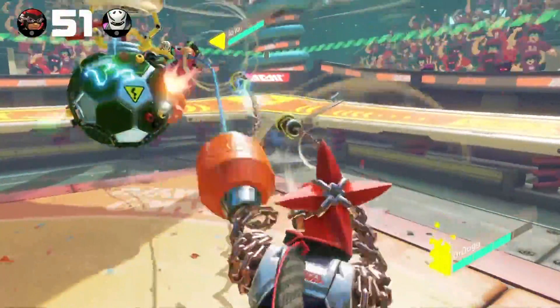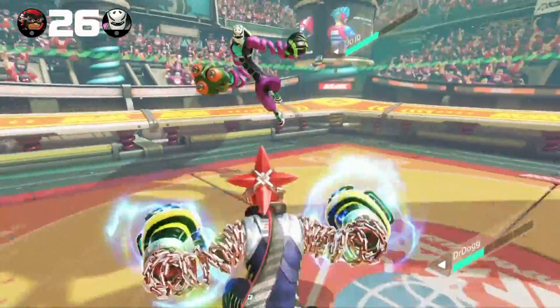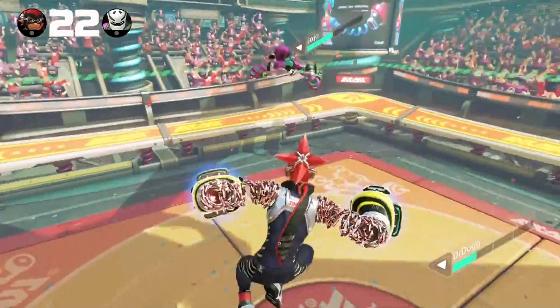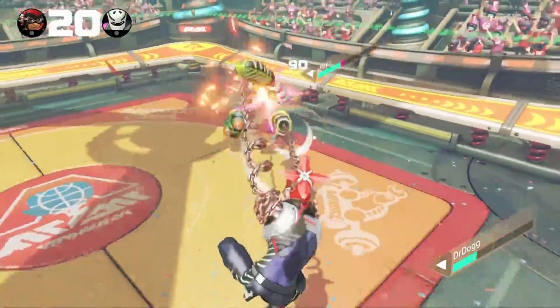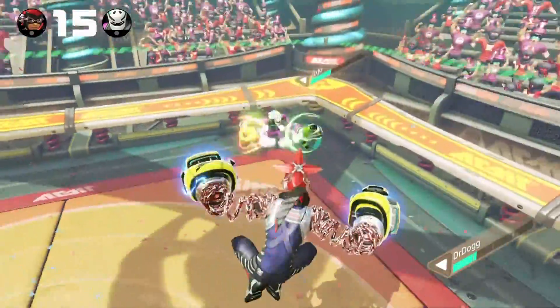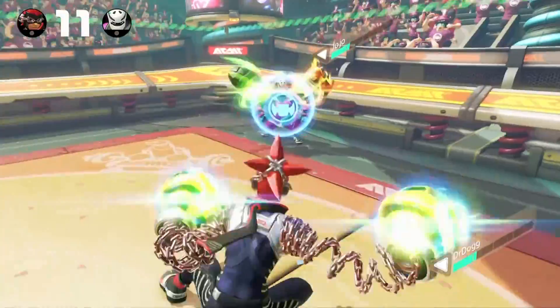On the ground, it's a slightly different story. If Ninjara is blocking, he will automatically teleport to evade a punch. You can bait out this automatic teleport with a single punch, then follow quickly with another, though Ninjara can dash after this auto-evade on the ground. This makes Ninjara very difficult to catch if he stays on the ground, meaning it can often be better to just let him attack first.